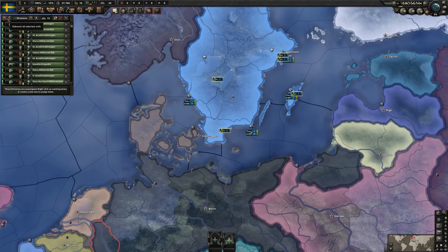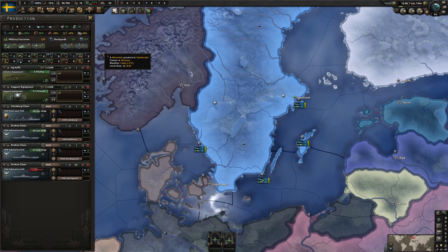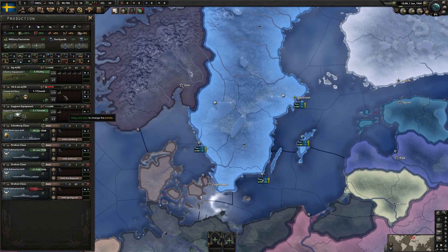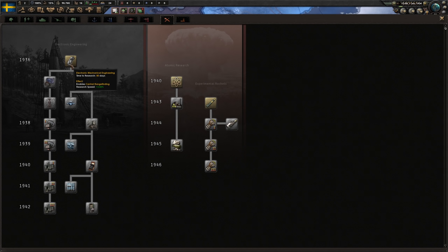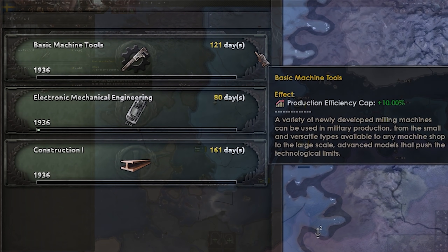Next up, the military. We will disband the entire military — all of them can go. Military factories: what we'll be producing is infantry equipment, a little bit of artillery and guns. We'll prioritize the guns and then fill up with artillery and support equipment. Research is very generic, nothing fancy here — just your basic industry, then follow up with infantry equipment or whatever direction you want to go.